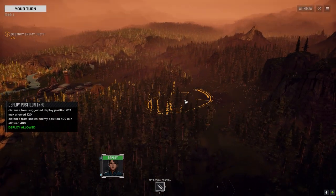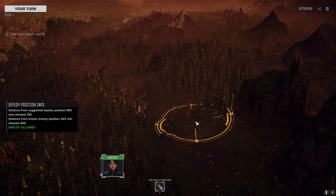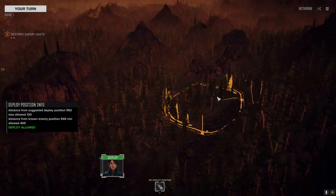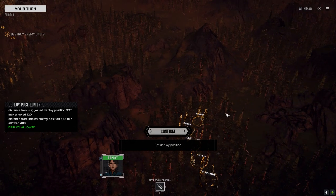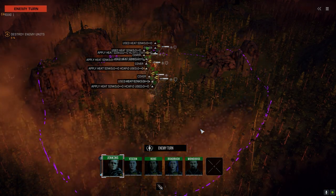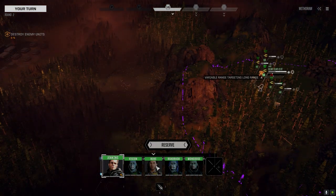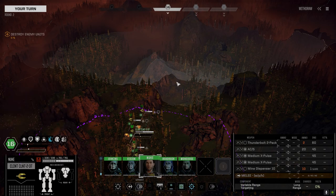I think we've had the best success starting high - at least we're up higher, they don't get the height advantage on us. Let's drop over here... can I get back, can I get through there? Yeah, it's kind of narrow. Let's go here, let's hope they don't have any indirect fire. I feel pretty good about this lance - we're getting pretty strong, getting some pretty good weapons.